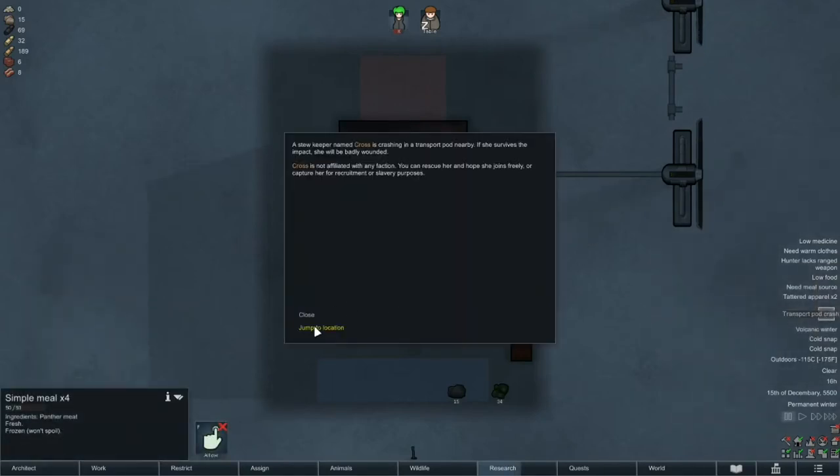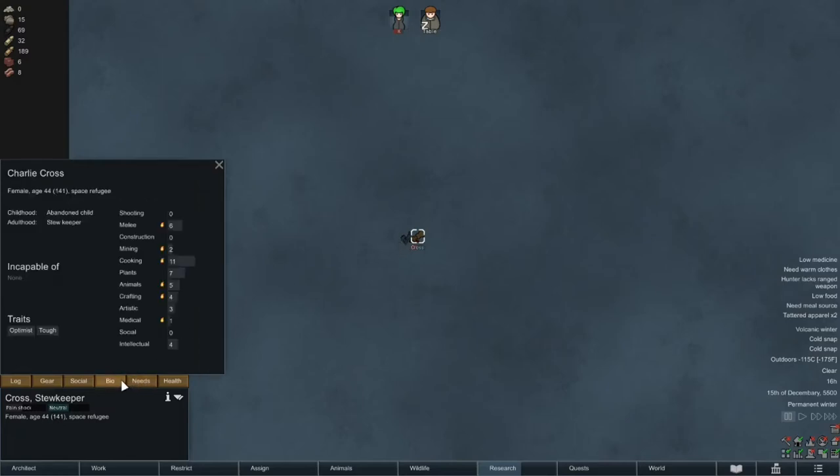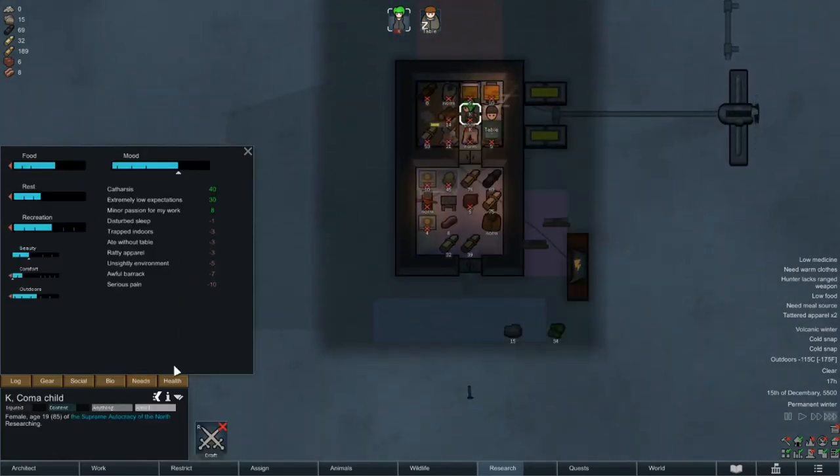A few hours later, we have the second event of the episode: a 44-year-old stew keeper has decided to drop in, going by the name of Cross — so I can only presume she's either neo-Christian or constantly angry. She's also naked, which makes her considerably less interesting to us. She does have good skills though: her cooking would give us fine meals, a medical passion would be great, and tough is almost a necessity for melee pawns. Optimist is very helpful out here too. Overall she's a very good pawn, but she's too far away and we don't have the food to sustain her, so she'll have to suffer the same fate as most who have come before her.